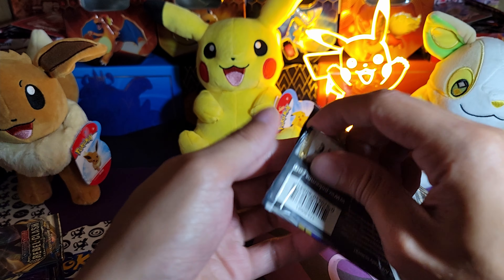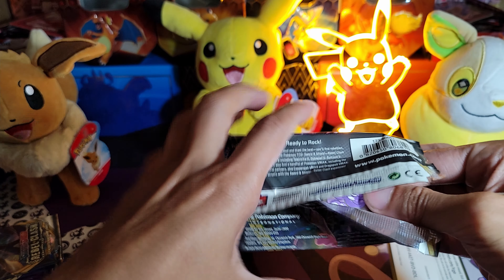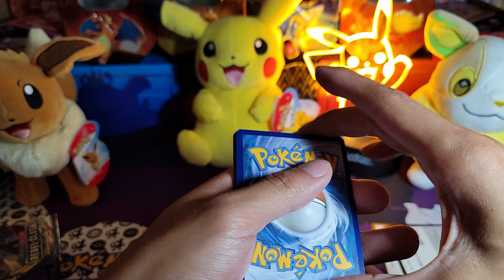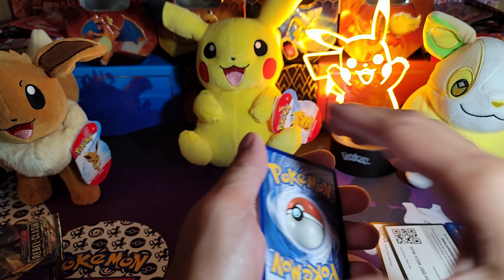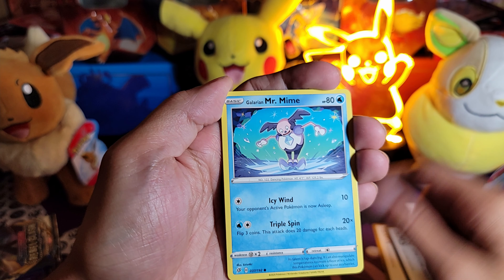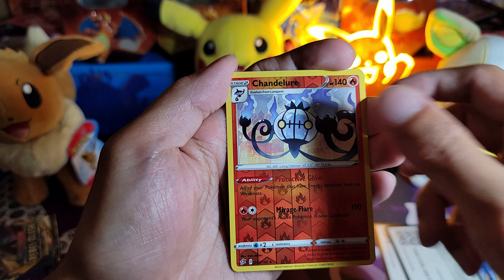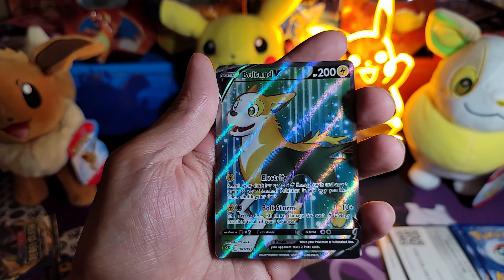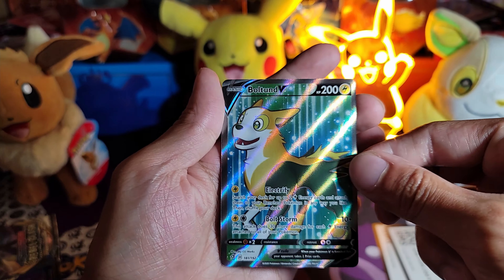Another pack of Rebel Clash, open her up. Code card. One, two, three to the front — energy. Liepard, Skuntank, Charjabug, Chatot, Toxel, Mr. Mime, Snover, Pidove, a Chandelure — and a Boltund Full Art V! This card's cut kind of poorly though.